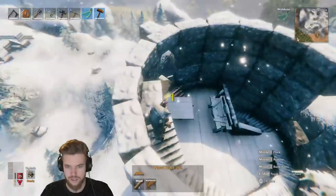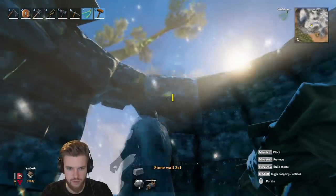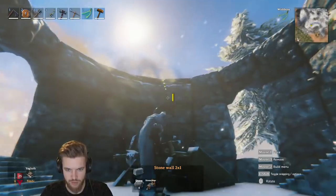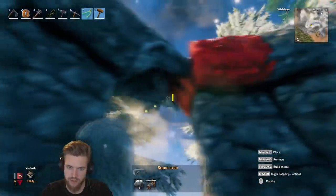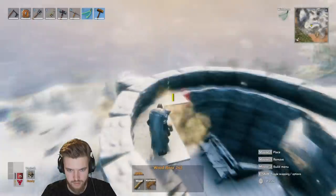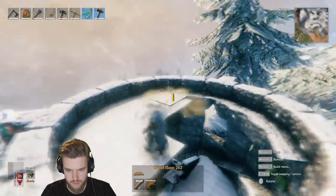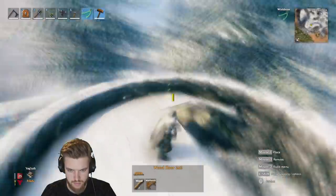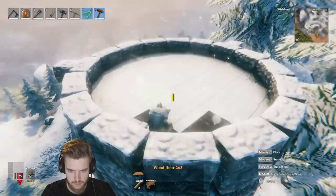We've done the stairs all the way to the top and now we just need to sort out the roof. We're going to build stones all the way around the edge and then build a roof on that. I'm going to put a curved piece on the window so they still have a bit of an archway. Now we're building out the wooden floor which is basically the roof of the building, and I just need to make sure you can easily pass through the gap I left into the interior of the building.